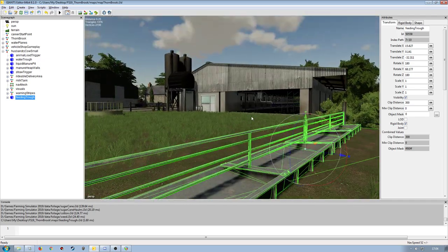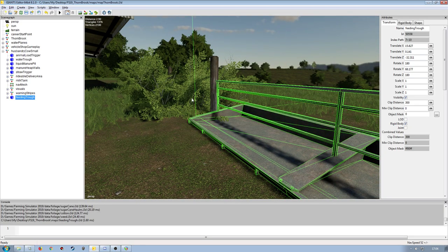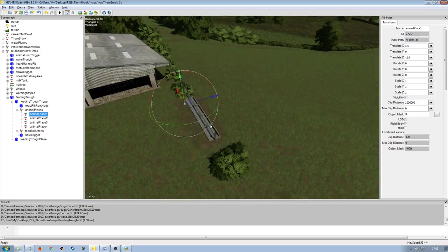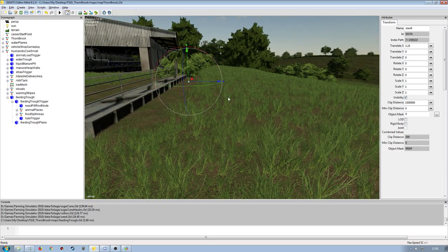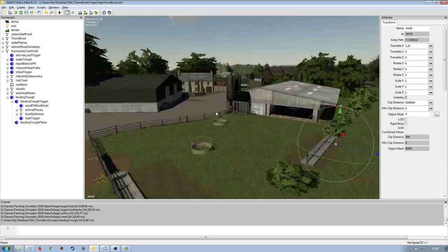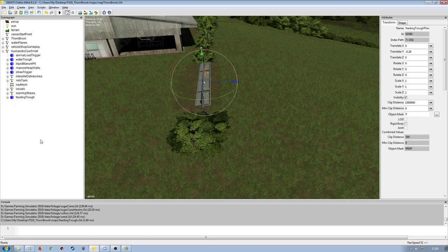Now I have the triggers and everything set up here. I need to check how low I can go on that — not too much. So we have all of that set up for the trough. We have our feed trigger, exact fill root node — make sure all your animal place nodes are correct, which they are. And food spillage areas on the outside. Hopefully that will work with the terrain, though it's not the flattest. That can be tested and moved if necessary. And then our bale trigger and our feeding plane — excellent.